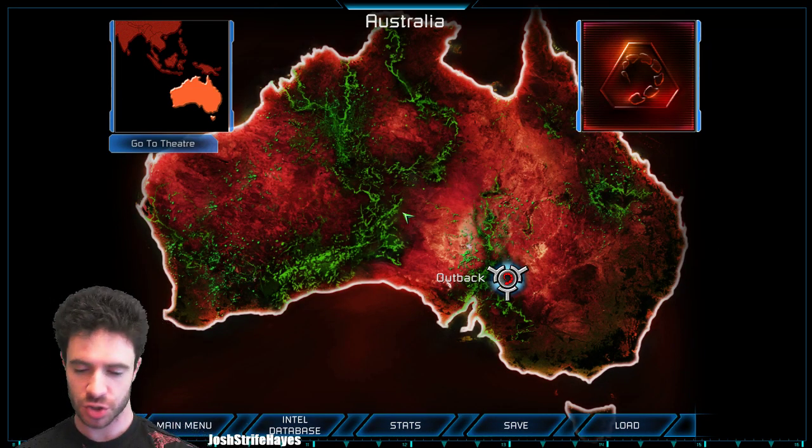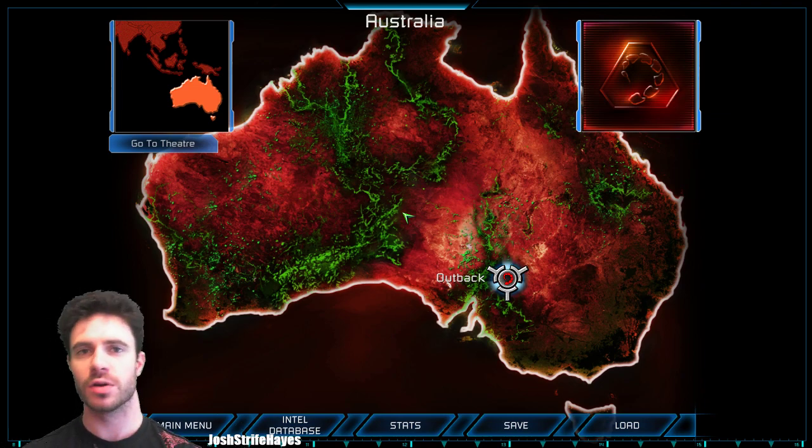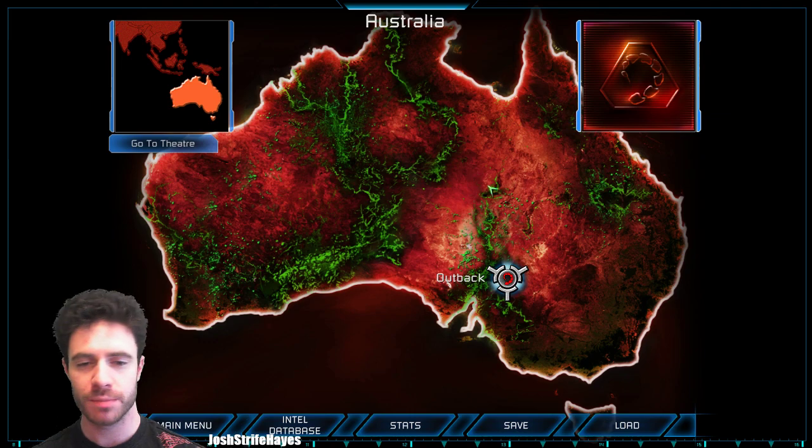Ladies and gentlemen, welcome back. My name is Josh Strofe-Hayes. This is my continued play-through of Command & Conquer 3 Tiberium Wars. This is the Brotherhood of Nod mission, Outback.